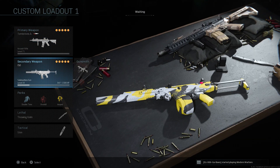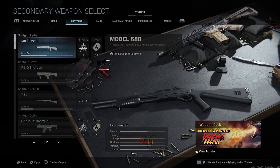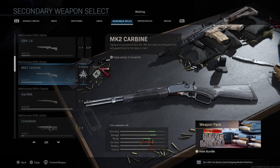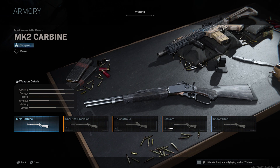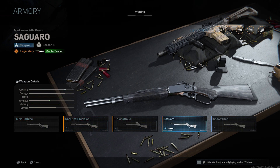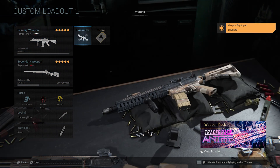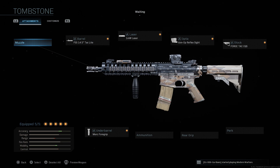We're going to be taking a look at the attachments we get for both of these weapons. The first attachment on the barrel is the FSS 14.5 Tac Light Barrel. Then we get the 1MW Laser, an Optic Sight, the Forge Stock, and also a Merc 4 Grip Under Barrel. This isn't the best setup, but in combination with a few different variants, this will come out an amazing weapon — and it will perform great in multiplayer and Warzone.